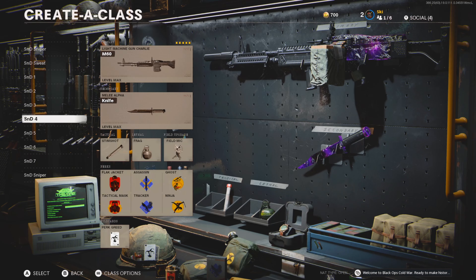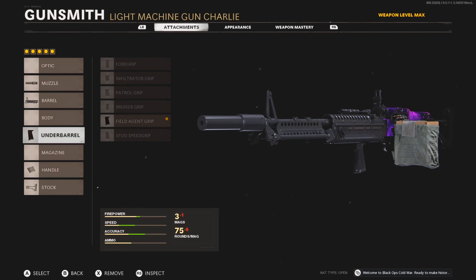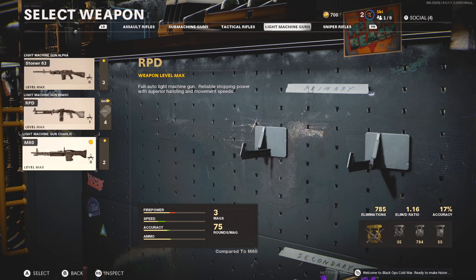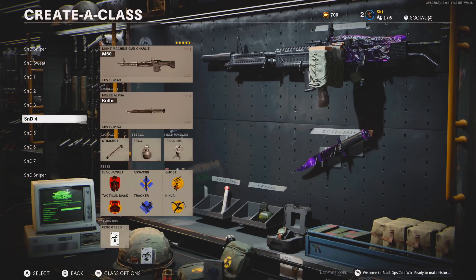Fourth class is the M60 LMG. I did a video with this and dropped 24 kills on Nuketown — it's an absolute beast. It is a bit slow, but it's a two or three shot from any distance with no recoil and absolutely beams people. The setup: Agency Suppressor, Task Force Barrel, Ruin Field Agent Grip, Airborne Elastic Wrap, and Raider Pad. The cool thing about LMGs is the Task Force Barrel does not add recoil, so you get the damage, bullet velocity, and damage range basically for free. You can apply this setup to any LMG and it will be super good.